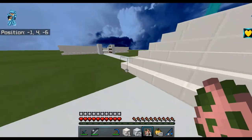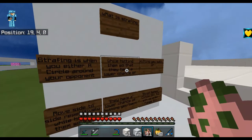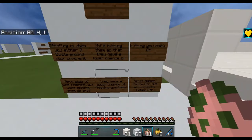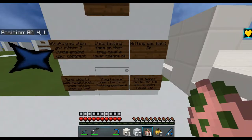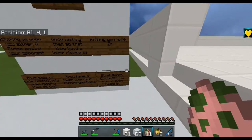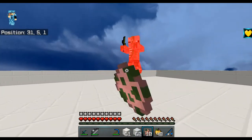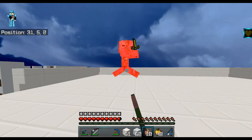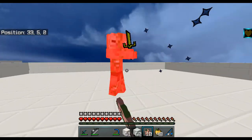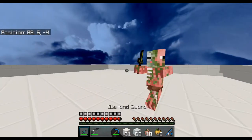Tip three: strafing. Strafing is when you circle around your opponent while hitting them so they have a lower chance of hitting you back. Move side to side repeatedly to lower their hit chance. Strafe types include circle strafe, AD strafe, and fakie strafe. Starting with circle strafe — you just circle around the enemy like this.